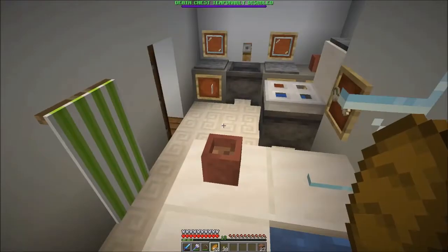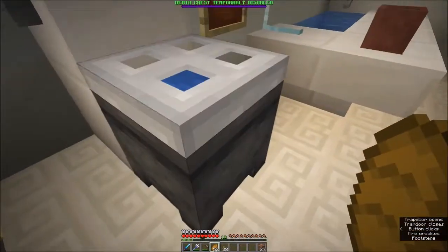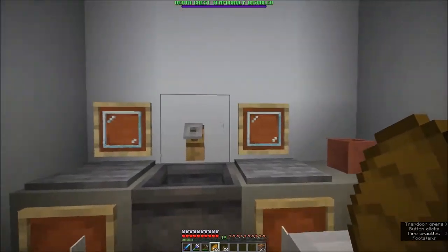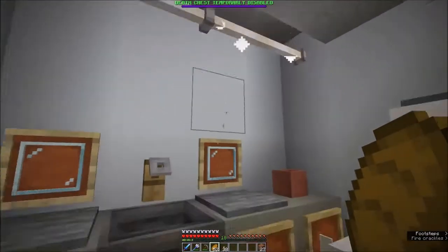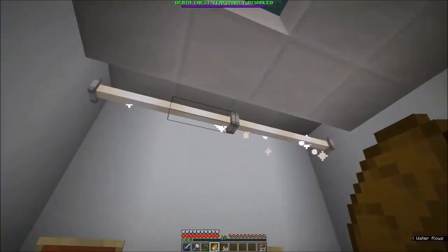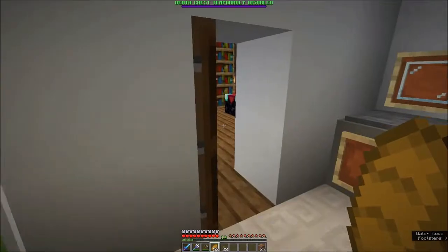We've got towels, a functioning toilet, and our pink section here with the lighting. Unfortunately there's a fire behind this wall - you can hear it through it.